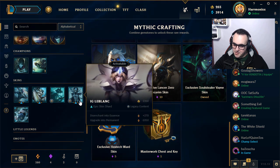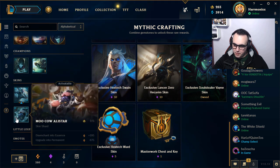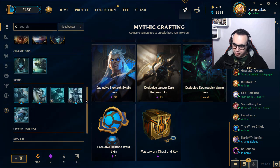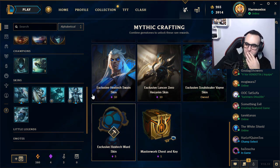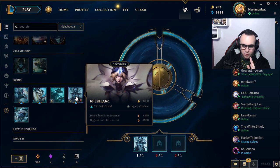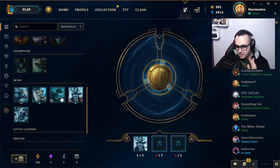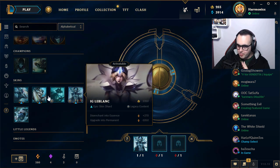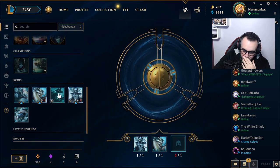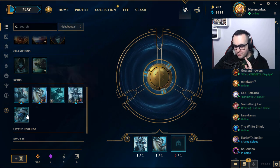Now we'll try to grab one last skin. I'm already thinking — if I disenchant this one, I won't have enough to upgrade Moo Cow Alistar. And I want the Dragon Slayer Diana skin too — it's very beautiful. You know what, we will make one last re-roll.